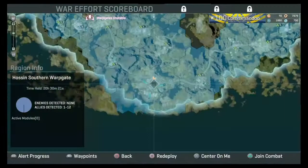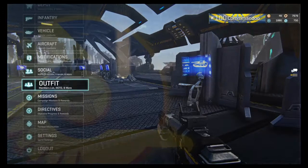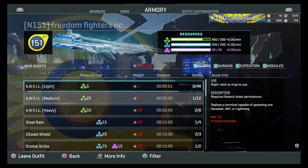You get purple resources from bases, but you have to capture the base as an outfit — you have to be the leading outfit to capture it. If you go into Armory, you can see I've got 0.00 per minute right now. If I captured a base and my outfit was the lead capture, it would show one-point-something per minute, indicating how much you gain.